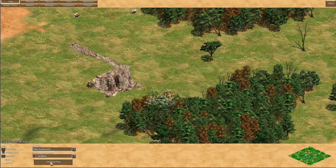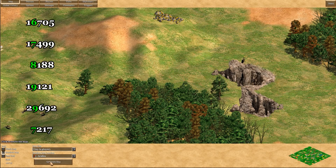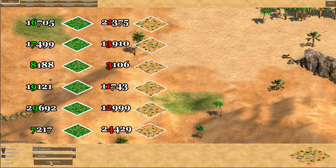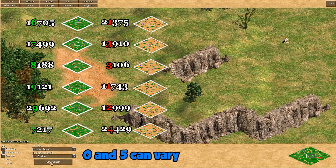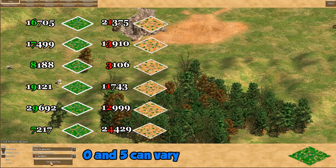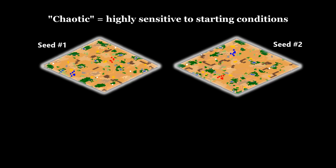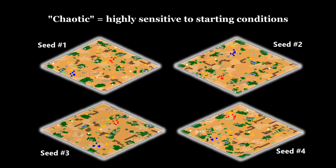Just to give an example of how the numbers work: by playing around with it, I've noticed that for Arabia maps, if the fourth digit from the right is a six, seven, eight, or nine, the map seems to always be green. On the other hand, anything between one and four usually seems to give a desert map. That's a very simplistic example, but it illustrates the idea that once a number is chosen, the rest of the map is predetermined. It's also chaotic in a mathematical sense — a very small change to the starting number results in a completely different looking map. Increasing the seed by one doesn't just move things a few tiles over; it completely rearranges everything.